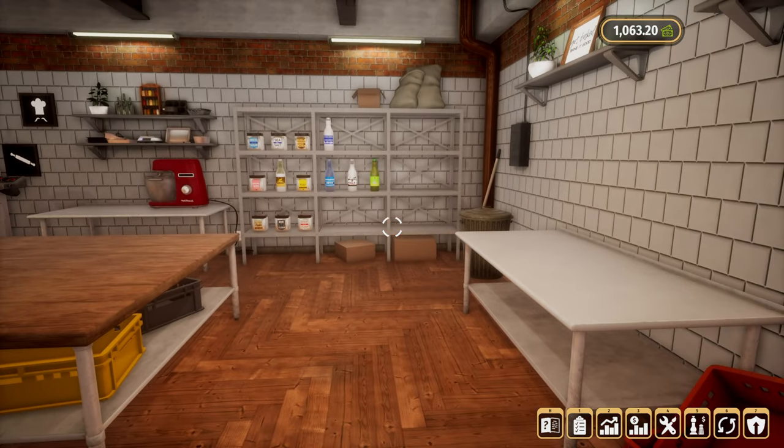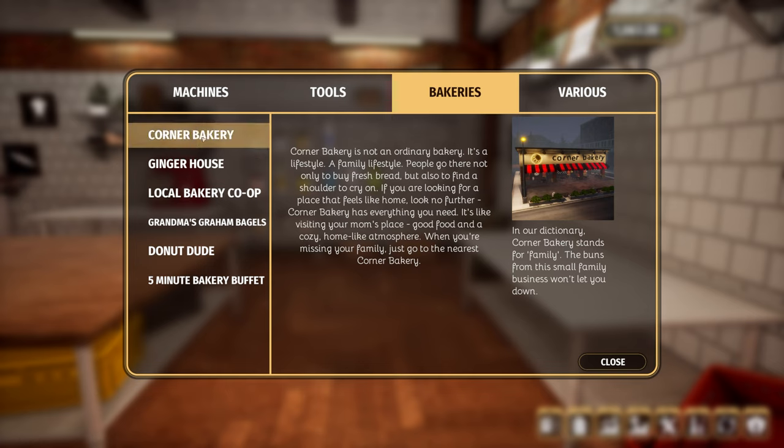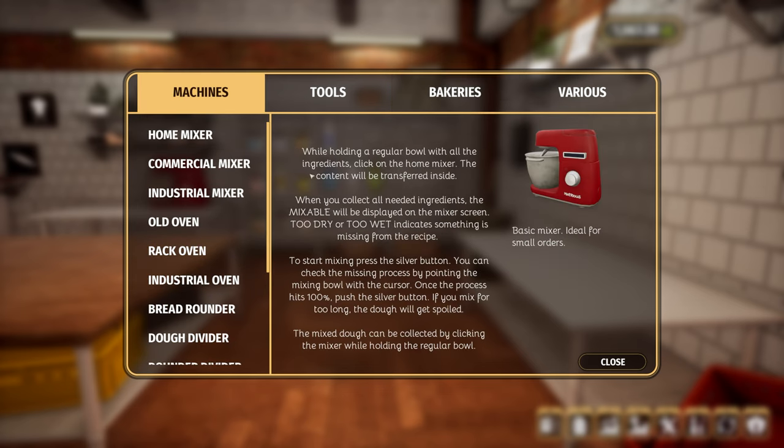There's a list of... I remember! Bakeries. So: corner bakery, ginger house, local bakery, co-op, grandma, Graham, bagels, donut dude, and Five Minute Bakery Buffet — which is where we just drove to. We also now have a relationship with Corner Bakery, so there are six that we have a relationship with. You can upgrade your machines to make it easier.